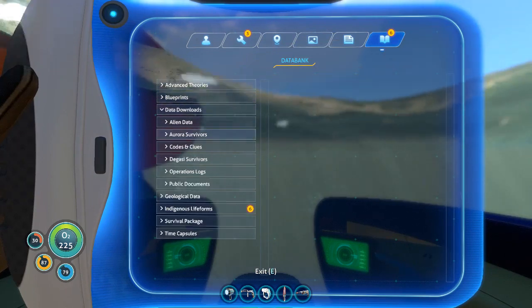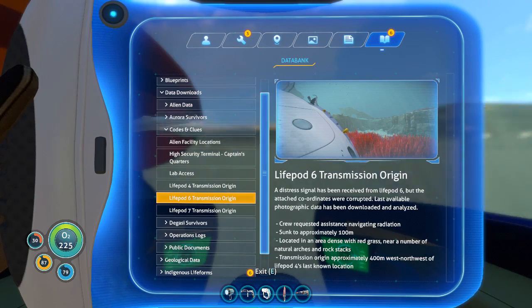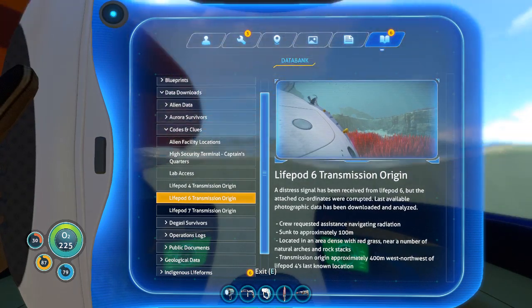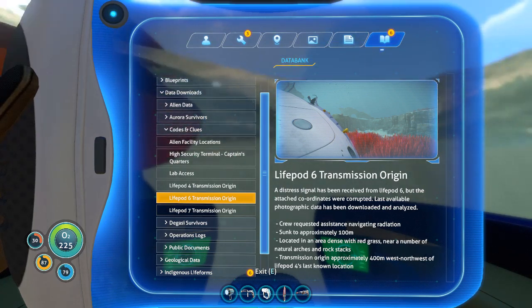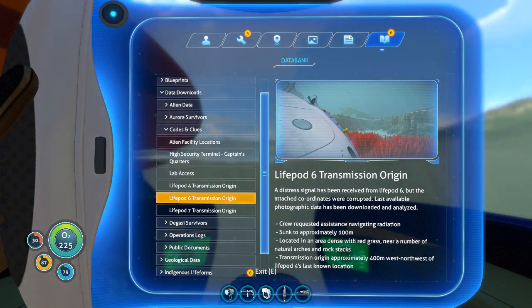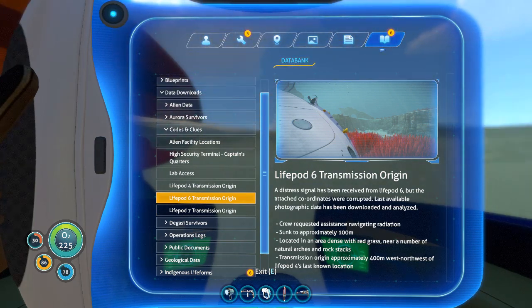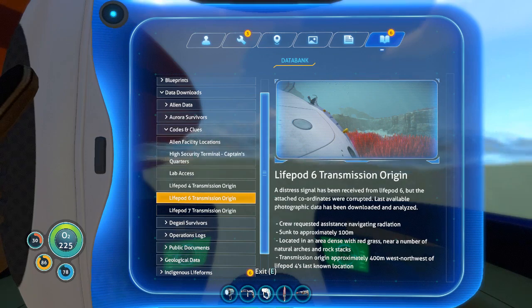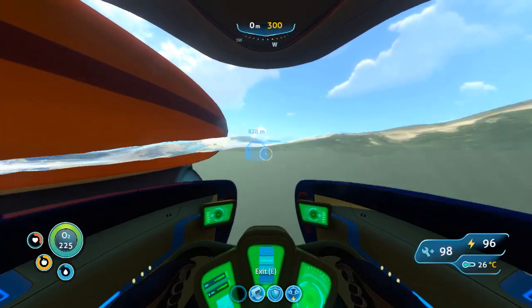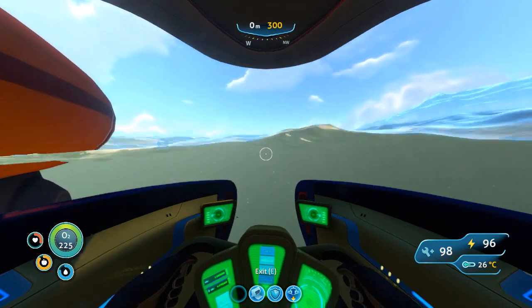If we look at the Aurora survivor cores and clues, you can see Life Pod 6. It says a distance signal has been received — a crew request has sunk 200 meters. There's a photo showing it near the Red Grass and Origin, approximately 400 meters west-northwest of Life Pod 4's last location. So we know Life Pod 4, we know it's about 100 meters deep, it's in the red forest, and it's west-northwest. If you have a compass this will be easy.